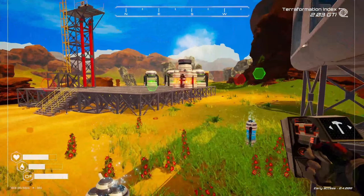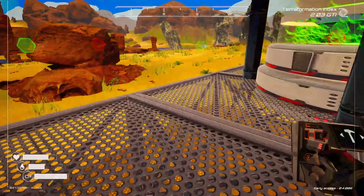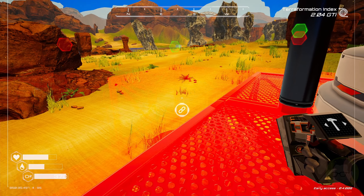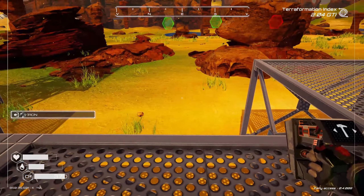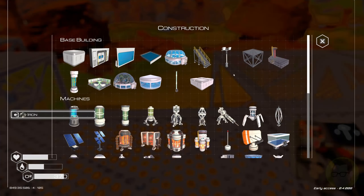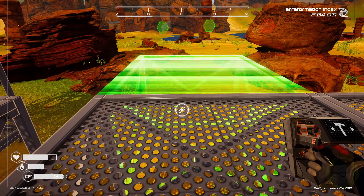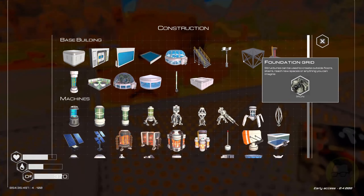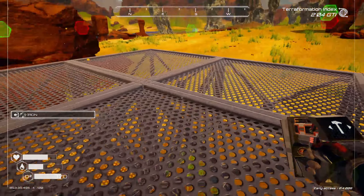I was thinking about putting shredders at some of the drills so that excess resources would go to be shredded, because we do get a considerable amount. Although I do try and keep my storage containers stocked as well, so I'm not sure if that's a good idea. Let's get another one up there and see how big this nuclear reactor actually is.